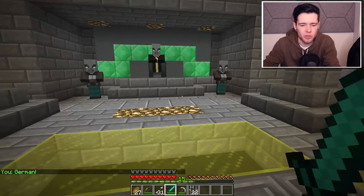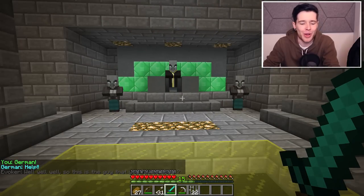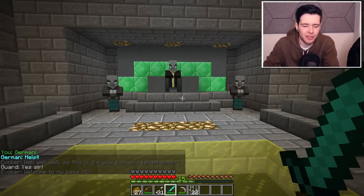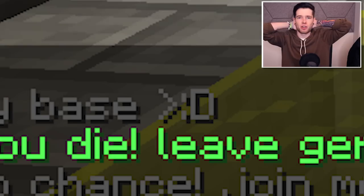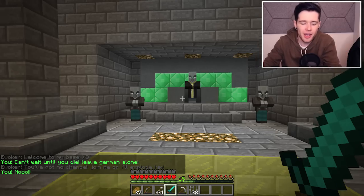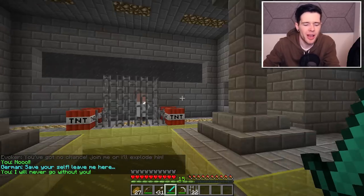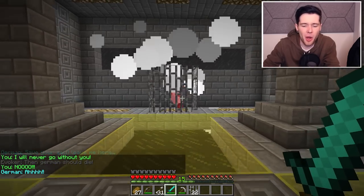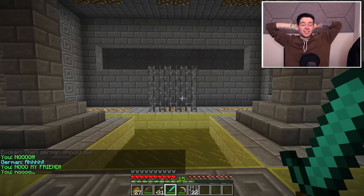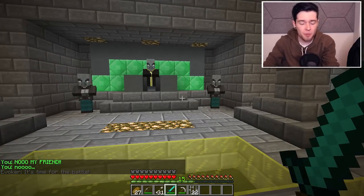German. German, no. Don't die. Please don't die. Well, well, well. So this is the guy that you talked about. Yes, sir. It's the guard. The guard that betrayed me. Welcome to my base. Can't wait till you die. Leave German alone. You got no chance. Join me or I'd explode him. No, save yourself. Leave me here, German. No, I can't go without you. Then German shall die. Don't do it. I can't even move. No. What? Oh, my goodness. He literally just blew my friend up.